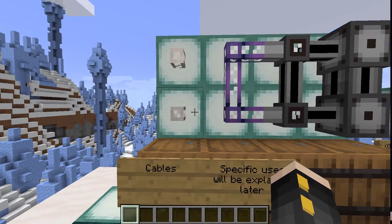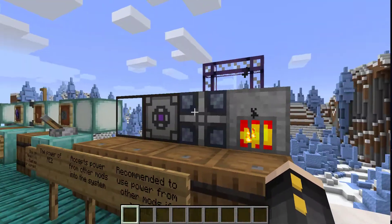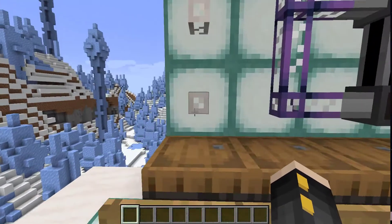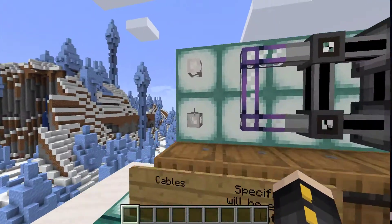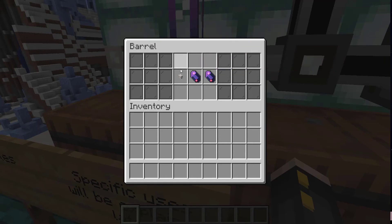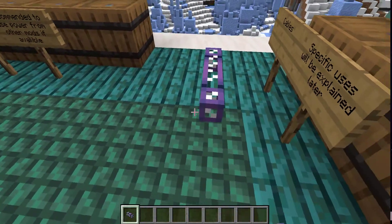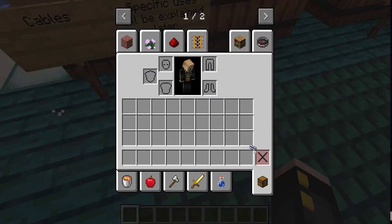Next I want to go over cables. These are essentially the way you're going to connect everything in your system, and cables are originally just going to be used for power. To craft cables, you're going to need quartz fiber. Quartz fiber is pretty simple to make — it's just some glass and certus quartz dust, a similar recipe to the glass but a little different. The first thing you're going to want to make is the normal glass cable — you get four from this crafting recipe using the quartz fiber and two Fluix Crystals. This is the most commonly used one.